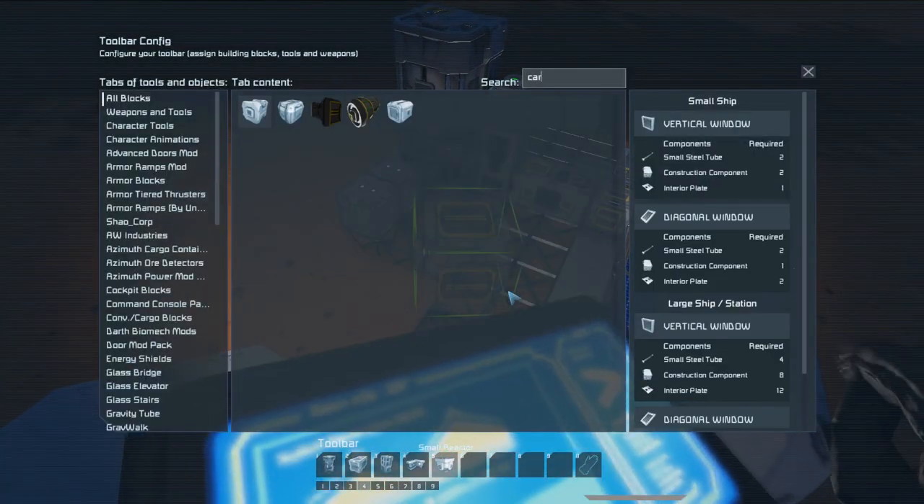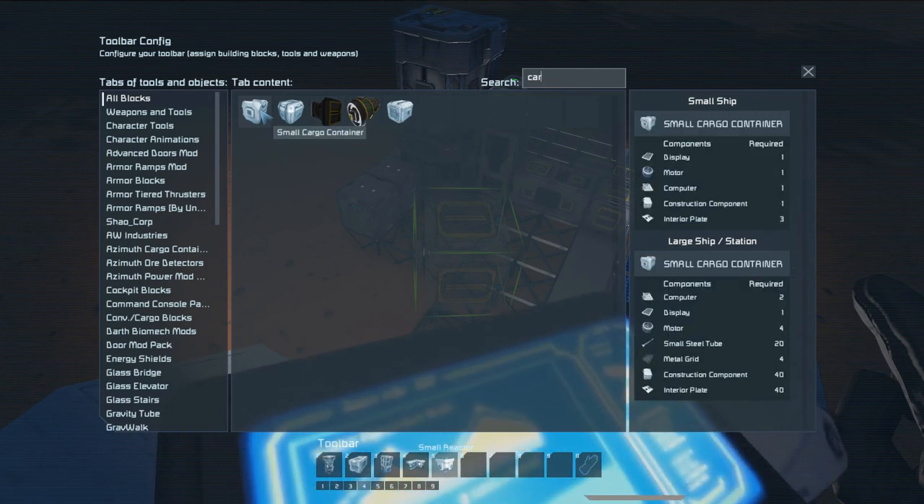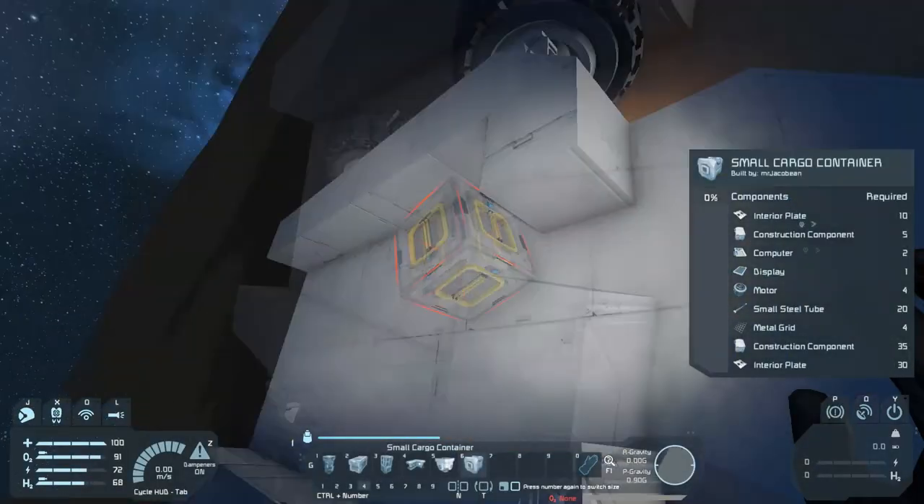We also need a cargo container. If we want to use a medium cargo container, will that use more resources than we have? Probably. So small cargo container: if you look at the interior plate cost, it's 40. If you look at the medium cargo container — which is basically two small ones put together — it's 120, for some reason. So we're going to use a small cargo container, and that should be good.